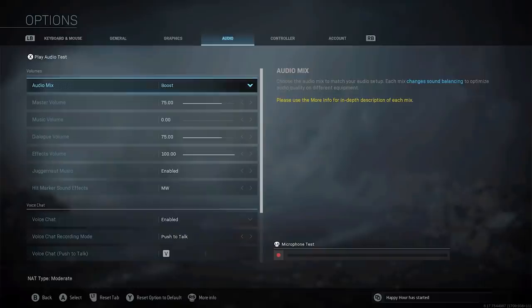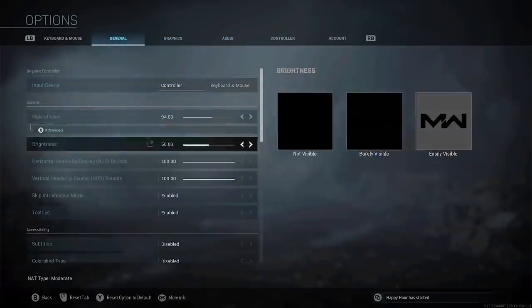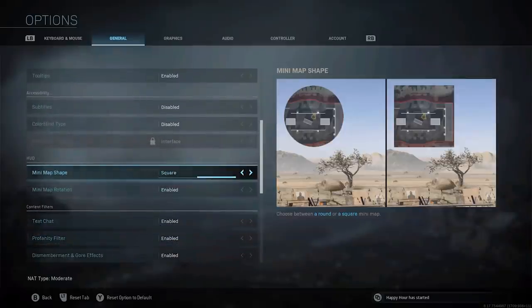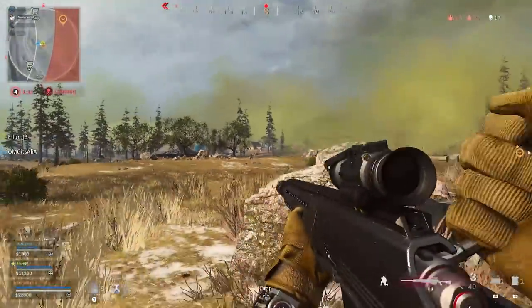The next setting to change in Warzone to get another advantage is to change your minimap from circle to square. This gives you more minimap coverage so you can see what's going on in the corners and don't miss any potential red dots. A small change but can be a lifesaver.